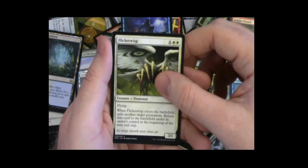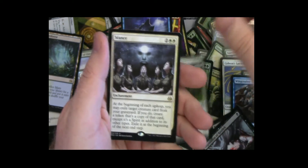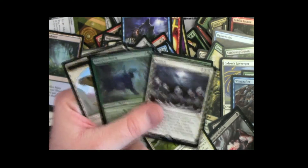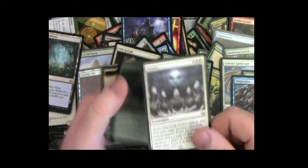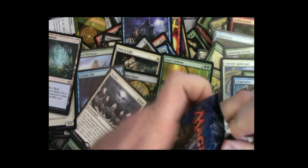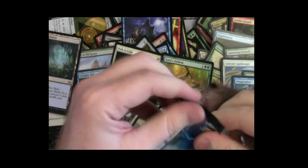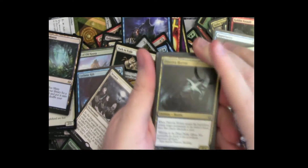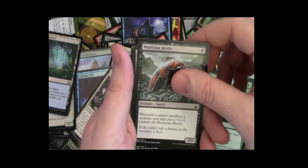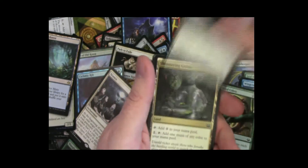Anthem, Flickerwisp — got a ton of these, that's great. And a rare — that's two Seances. Double Seance, maybe they're saying something. I believe it's saying this box is bad. One more fetch and we're doing all right. I think we'll recap it — do you want to start getting our value into a pile? Yeah.